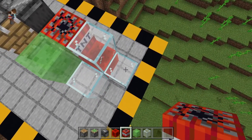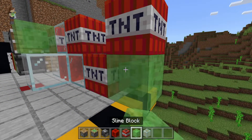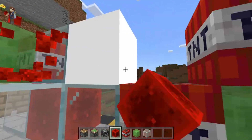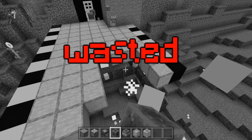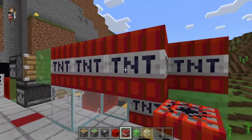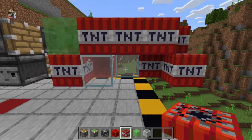We're going to put one here, and one here, and one here. Then we're going to do like this and put a slime block down below like this. Now we can go ahead and put TNT here, here, and here. Now we're going to start putting the TNT in on the side over here. We're going to do three right up here, put one here, one here, and then the last one here.